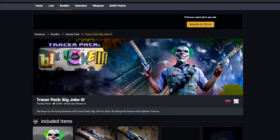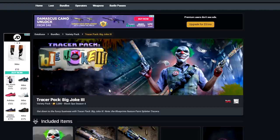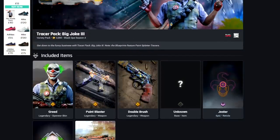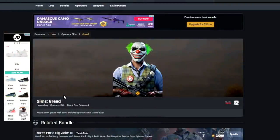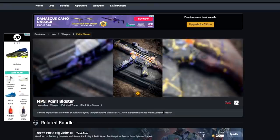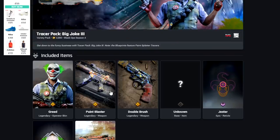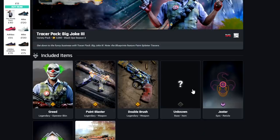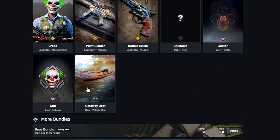These are some of my favourite bundles in the game. We have Big Joke 3, another Tracer Pack, this time with Paint Splatter Tracers — a paintball version of guns. The Greed skin is the clown skin this time, and I think this might be my favourite of the three — it's for Sims, so I'm definitely picking it up. We've also got the Paint Blaster for the MP5 and the Double Brush for the Magnum, both with Paint Splatter Tracers, plus a New Reticle, Emblem, and Vehicle Skin for 2,000 COD points.